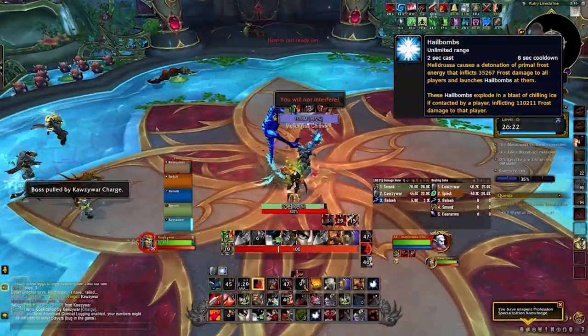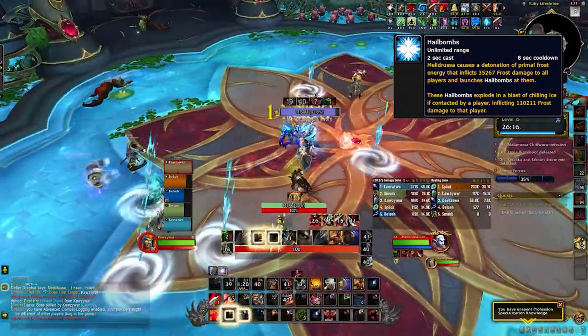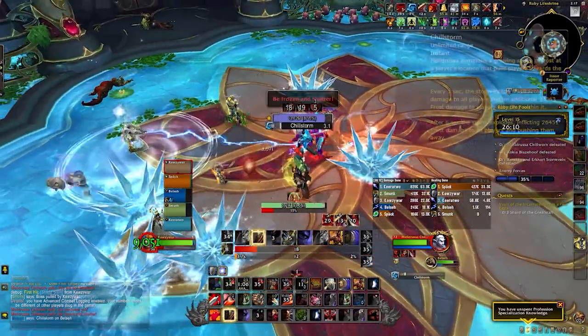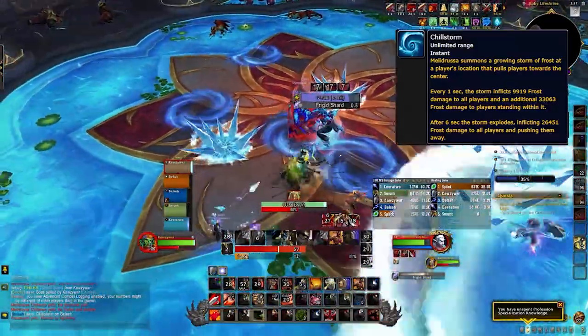The first boss is Meladrusa Chillworn. She casts Hail Bombs under every player, which erupt after a few seconds into ice shards. These persist throughout the fight and do a lot of damage if you run into them. The tank can clear some of these with a DR if they want. She also casts Chill Storm on a random player — drop this on the edge of the room and then everyone get out, as it does a bunch of damage.